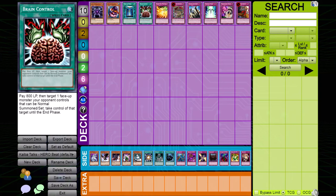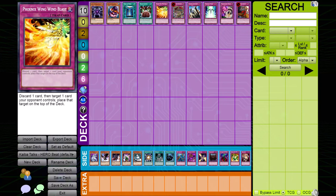Phoenix Wing Wind Blast. Wind Blast has little value in the Hero Beat matchup. It's best used to return set spells and traps to go for a safe push, but rather than using two cards to get rid of one card, it would be better to side this out.